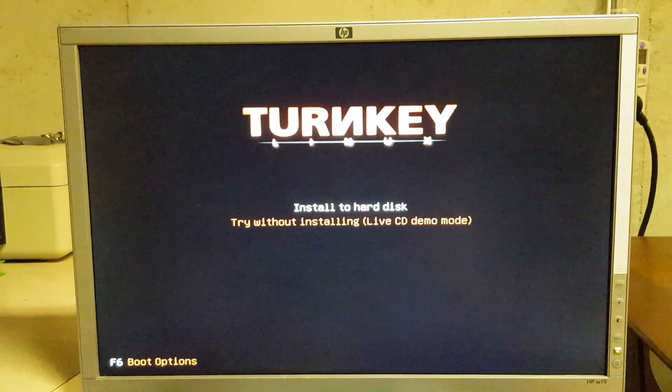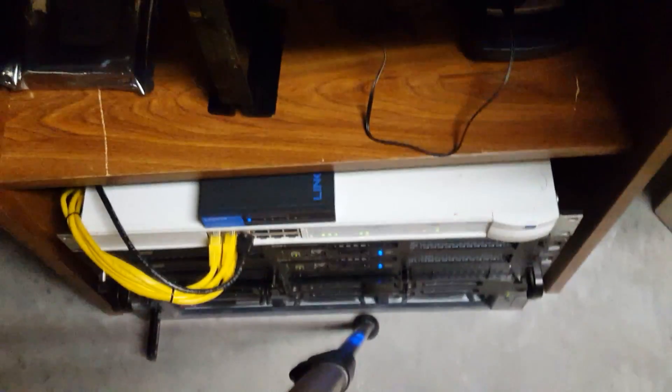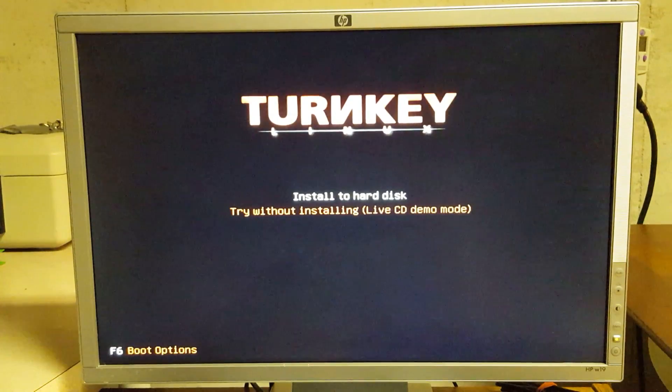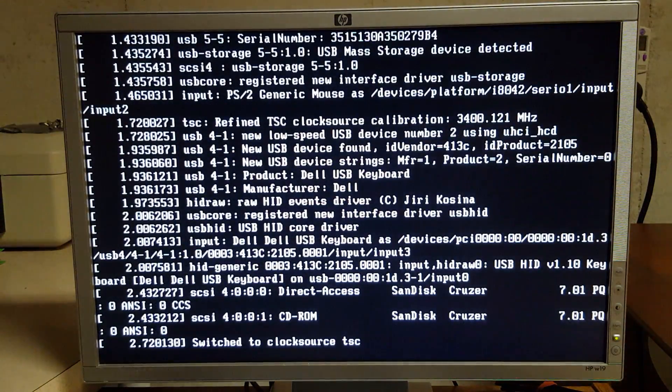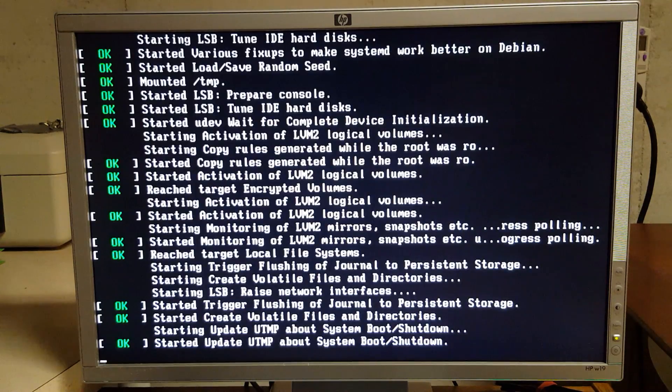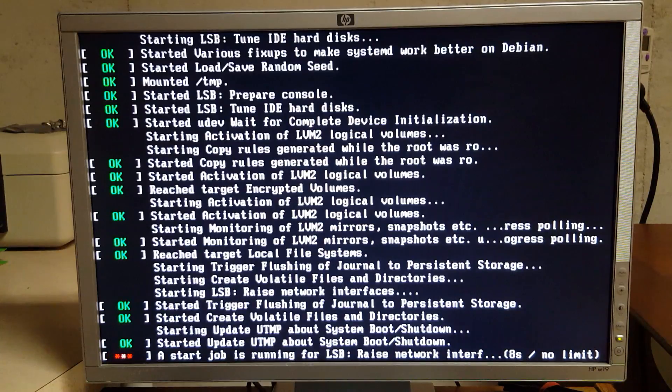When you get to the TurnKey screen, hit 'Install to hard disk' with Enter. It's going to look like it freezes for a moment — just let it be. Once it progresses past that screen, it's loading the operating system installer.